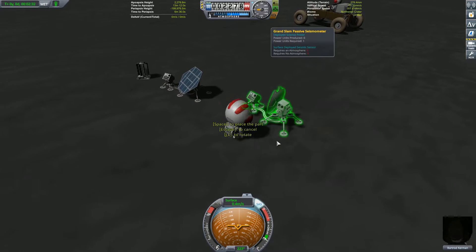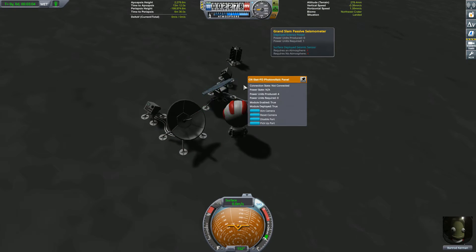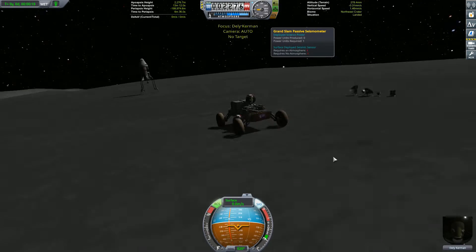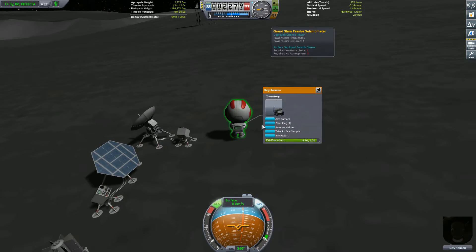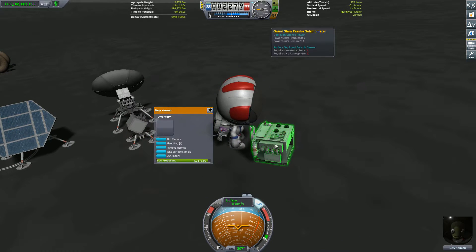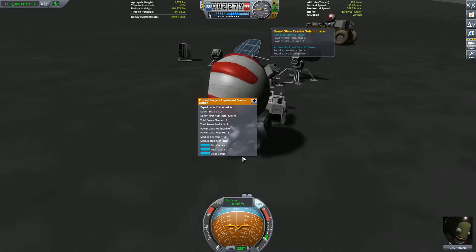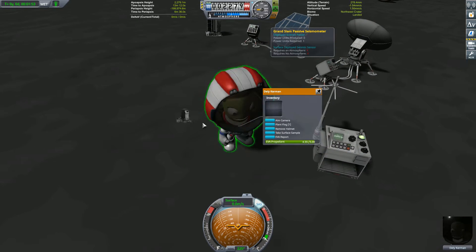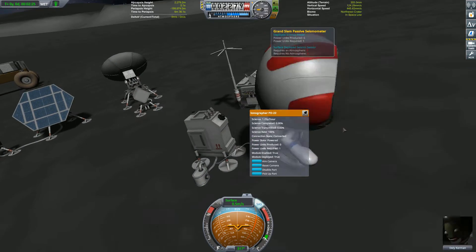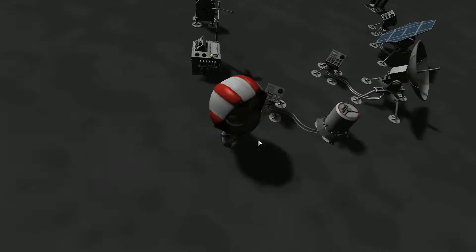Placing everything down is pretty self-explanatory. You just pick it up from one of those canisters where you put the science equipment - you load the science equipment in the VAB into that small little thing. Then you can put it in the inventory of the kerbals and place it by pressing a small button in the lower right corner. One of them is the command unit which you need to establish an outpost - that's the one on the right. Then we have a communications dish, a solar panel, a radiator, and one ore detector. And now the last one - the seismometer, which I'm placing right now.